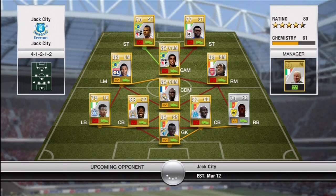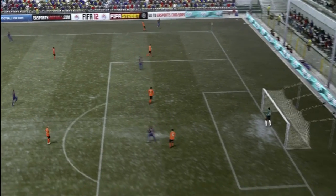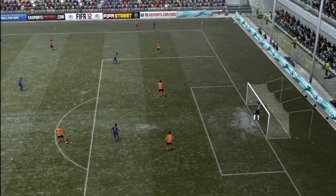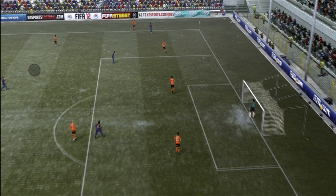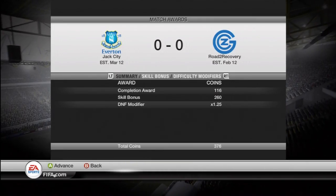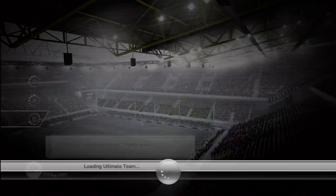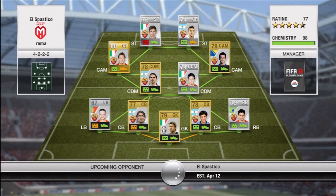We go into our first game and come up against this squad — I don't really know what to call it. It's got Cameroon, some French league players, Brazilians, just people all over the place, so not the best squad. This guy ran the ball out of play and I think that just made him quit — he literally quit like 12 minutes into the game. We get a win and the coins for it, though it doesn't cover the contract cost, which is annoying, but we go straight into another game.